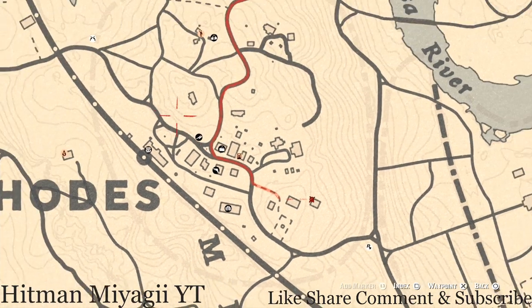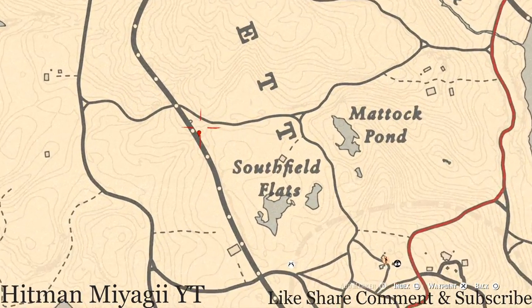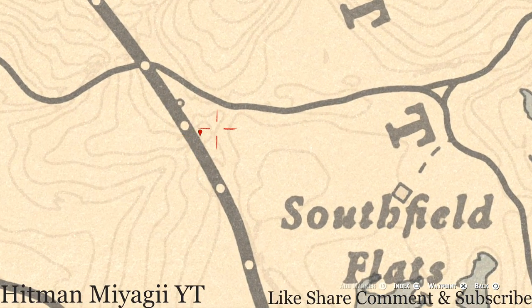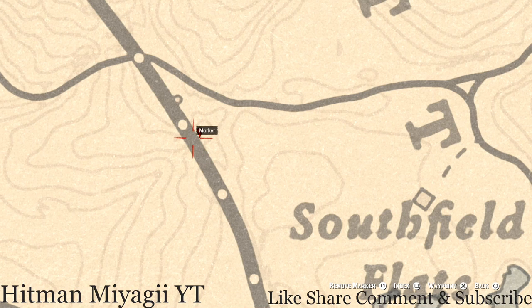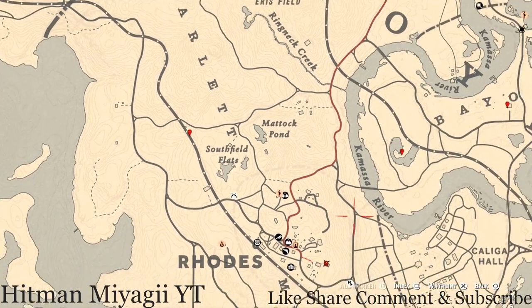Last but not least, our final marker is a coin — it's randomized so I can't tell you what it is. Come to this location with your metal detector underneath the bridge. It's kind of in the middle but not completely — it's like where my marker is, just up a little and over to the left. Come to this location with your metal detector and you will dig up a random coin. That's pretty much it for everything today.